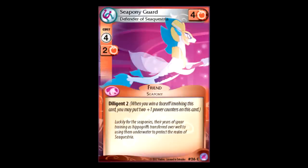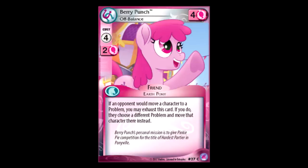Sea Pony Guard: four for four, Diligent two. Not awful, but filler if I've ever seen it. Berry Punch: four for four. If your opponent moves a character, you can exhaust this to move it to a different problem instead. How do they keep giving you bad cards? Have they ever made a good Berry Punch card? I feel like every single Berry Punch card is meant to be the worst card in the set.